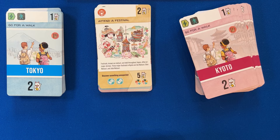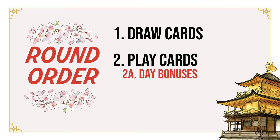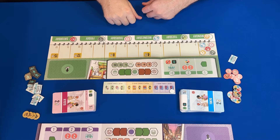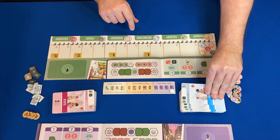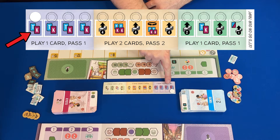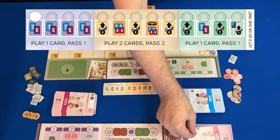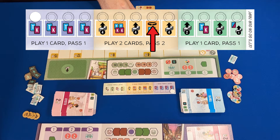Next let's talk about the round order. Rounds are played simultaneously, during which players will draw cards, play cards to their itinerary and check for any day bonus rewards, and then pass the remaining cards in hand to the next player. At the beginning of each round players will draw activity cards as indicated by the round tracker, then play one or two cards also as indicated. In rounds one through four the TK icon indicates that players will each draw one blue Tokyo card and one pink Kyoto card — players will play one of those cards and pass the other to the player on their left. All cards passed for the first seven rounds will be passed to the left, and beginning with the eighth round direction will switch and all cards will be passed to the right as indicated by the circular arrow icon. Cards you pass should be passed face down.